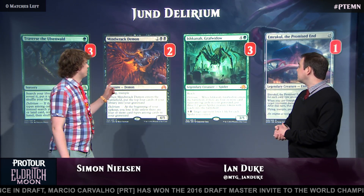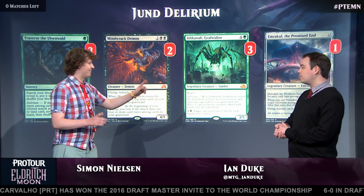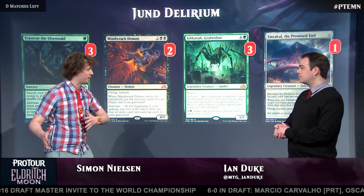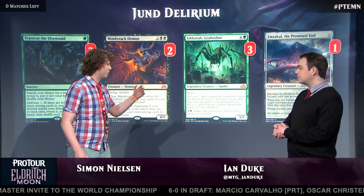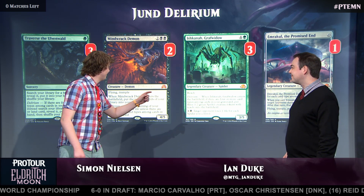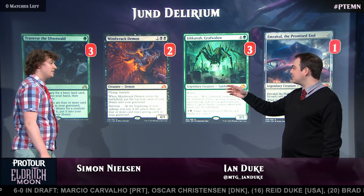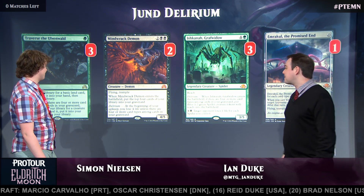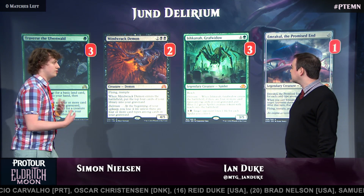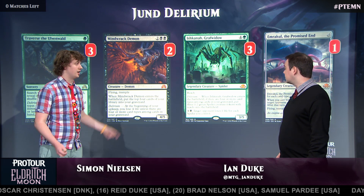We can talk about Emrakul, because that card is our end game — that is what we're working towards. Usually when you have a deck that tries to go long, you want to start with what is the end game and then work backwards from there. But we don't really want to draw two 13-mana cards in the opening hand, so that's why we're playing three Traverse the Ulvenwald. These are kind of like Emrakul's copies two through four — they can get Emrakul when you need it, but they can also get you a land, get a sorcery into the graveyard, or they can get Ishkana.